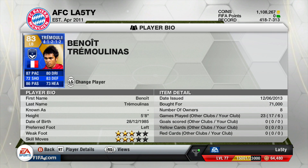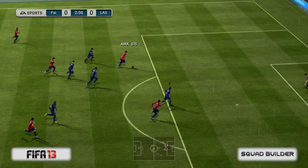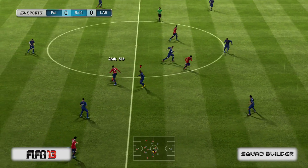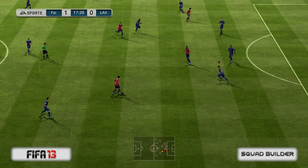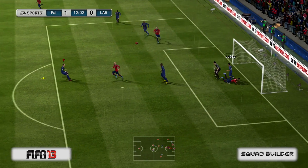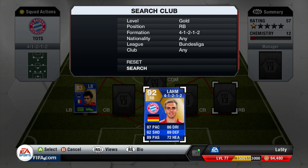Moving on, our left back is Benoit Tremolinas — 87 pace, 83 defending, and 86 passing being his standout stats, with really great stats across the board. He's a five-foot-eight left-footed left back who costs about 70k in a 4-1-2-1-2. He was surprisingly good — right here our center back pushed too far forward and Tremolinas came across and covered, then made a lovely tackle. He did very well for me, I did like him.